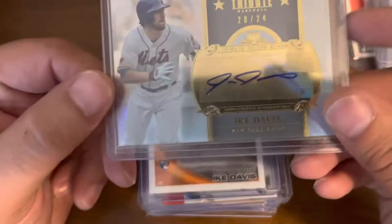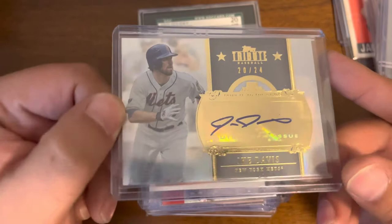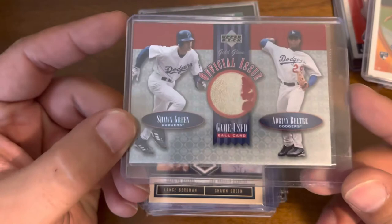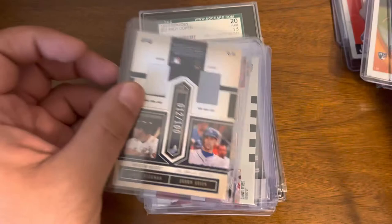Here are some forgotten players — an Ike Davis Tribute auto, 20 of 24, and an Ike Davis Topps Chrome rookie auto. We also got a nice little run of Shawn Green items: a game-used baseball with Green and Beltran.